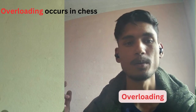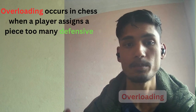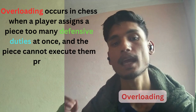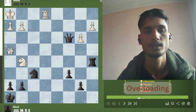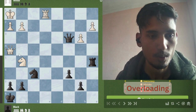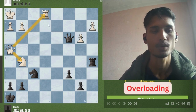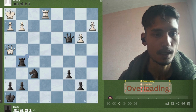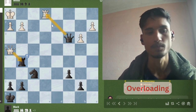Overloading. Overloading occurs in chess when a player assigns a piece too many defensive duties at once, and the piece cannot execute them all properly. In this position, white's queen is overloaded because it is defending both his knight and rook at the same time. So we can simply take his knight — he can't take back because we are going to deliver checkmate in the next move.